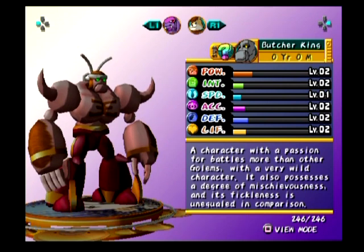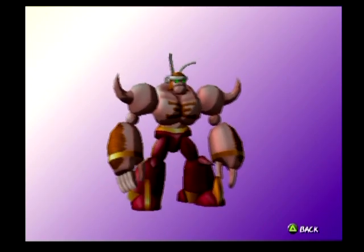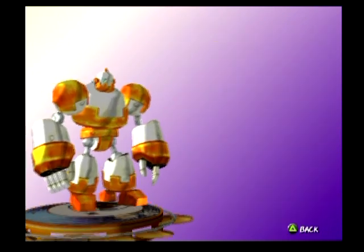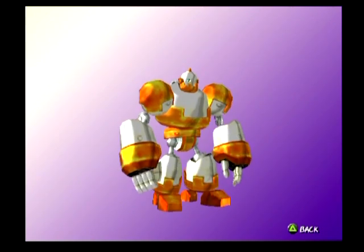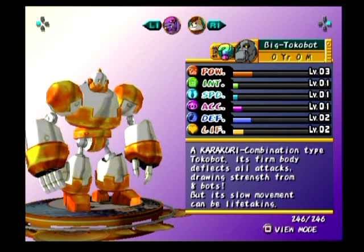I have evil eyes. Butcher King: a character with a passion for battles more than other Golems, with a very wild character. It also possesses a degree of mischievousness, and its fickleness is unequaled. He's got hairy arms — it is hairy arms, boys with arms! Big Tokobot: a Karakuri combination type Tokobot. Its firm body deflects all attacks, drawing strength from each bot, but its slow movement can be life-taking. We got some loud music going on outside. I like the Tokobot — he's like the Iron Giant. We'll see you guys next time when we do the hairs. Bye for now!